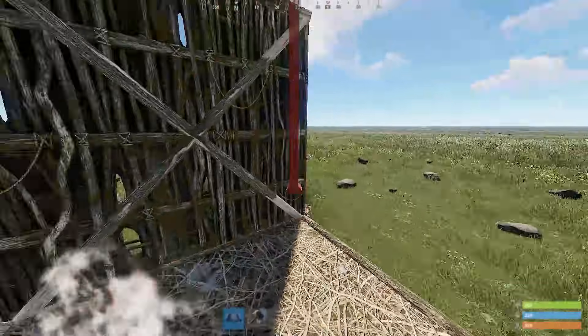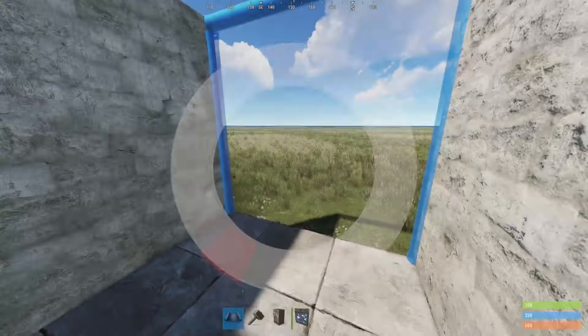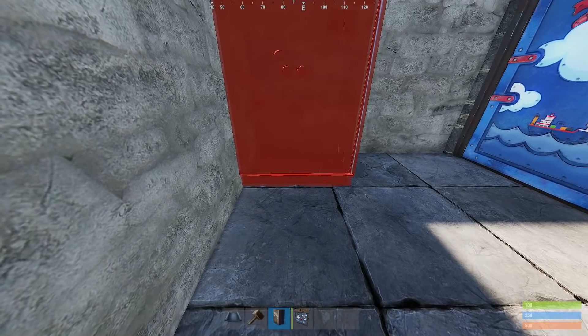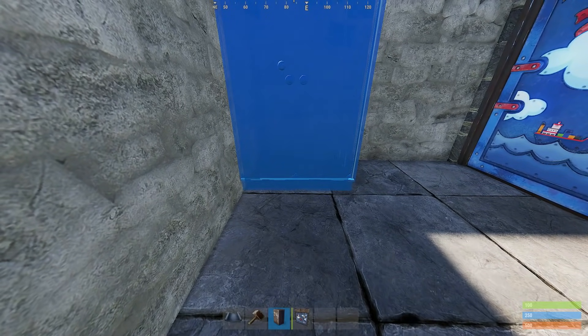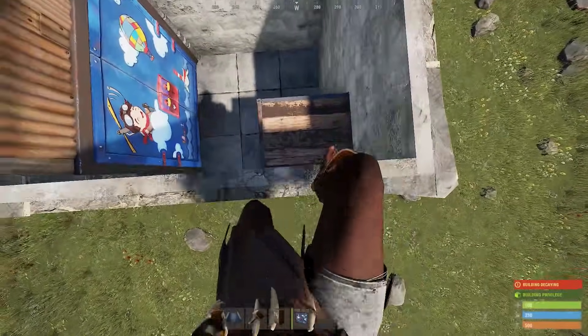When starting off a wipe, the builder won't always be the first one at the building spot. For this to not be a problem, being able to place the TC correctly is very important. Let's say this will be your TC room. Stand in either back corner of the loot room and look to the other one — there you will place your TC. Move your mouse and push it against the back wall, then move to the side to push the TC partly into the side wall. As you can see, it's perfectly into the corner, leaving you with as much space as possible.